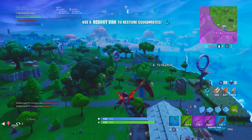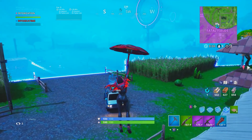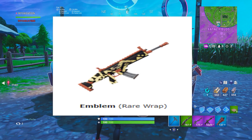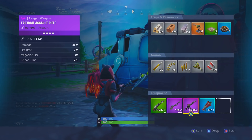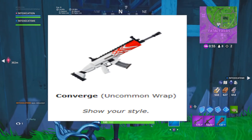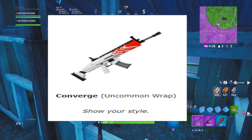There are also some emotes hidden in the game files — this one's called Guitar Walk, and then there's Lock It Up. Moving on to wraps — the gun wraps coming to the item shop very soon. The first one's called Emblem, and it actually looks really nice. The next one is called Ripple. And my personal favorite is called Converge, which looks like it comes with the Takara set.